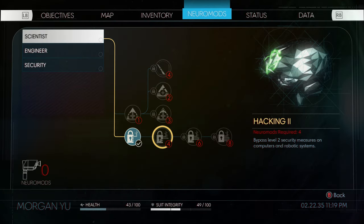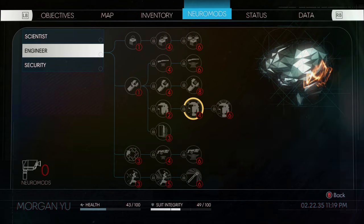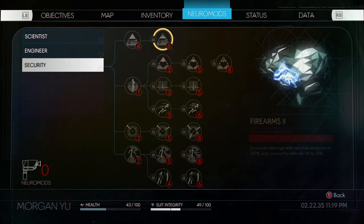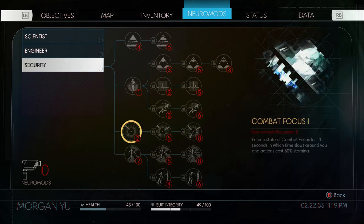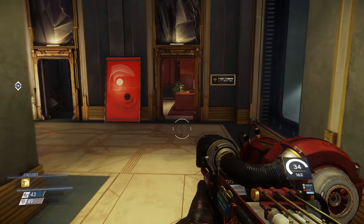Number 2: Spend Neuromods wisely. There are a ton of awesome perks for you to spend Neuromods on, but spend them wisely, as rank 2, 3, 4 of perks become very expensive very quickly. Be sure to think about what perks you'll need and spend your Neuromods wisely, as they are a rather rare yet vital commodity. Maybe save the game and then try them out before deciding for good.